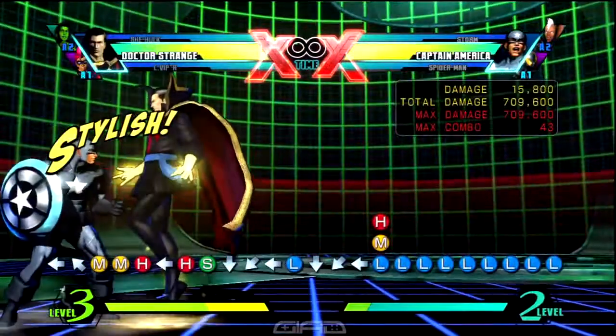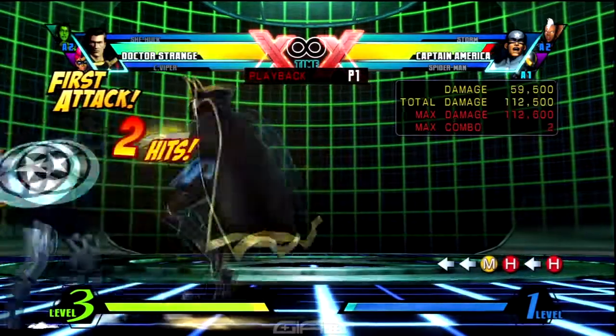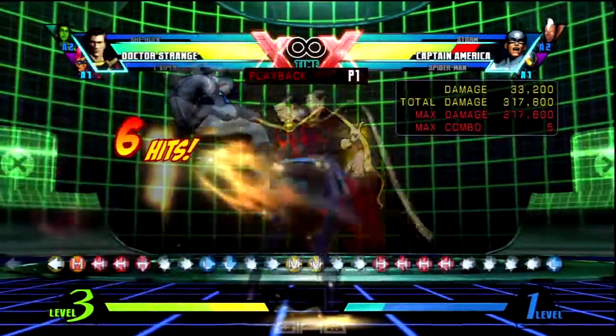We're about to start experimenting with Dr. Strange's little mini loop that he has. So we're going to start this off with a standing medium heavy and a standing forward heavy impact palm, a standing quarter circle back light Grace of Haga, a standing quarter circle back medium Grace of Haga, and a standing quarter circle back heavy Flames in the Fall team. Then you use standing forward heavy impact palm.